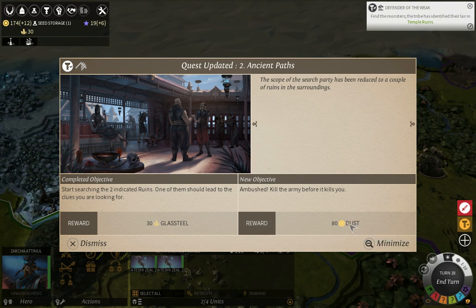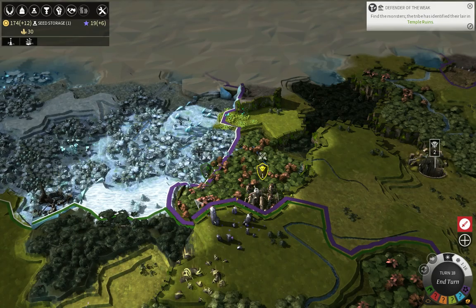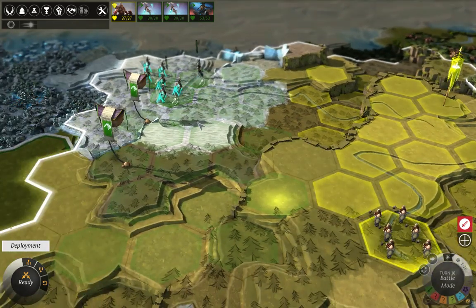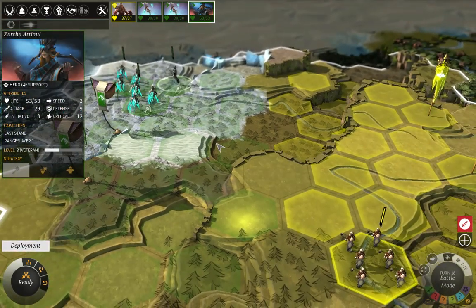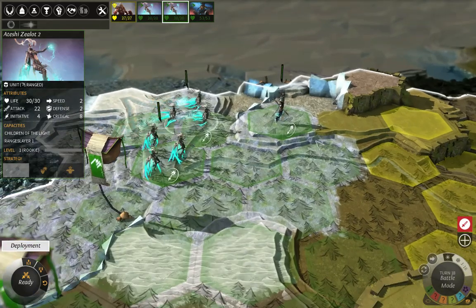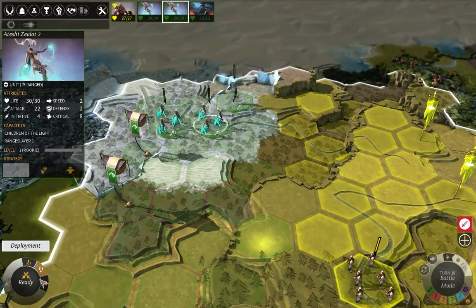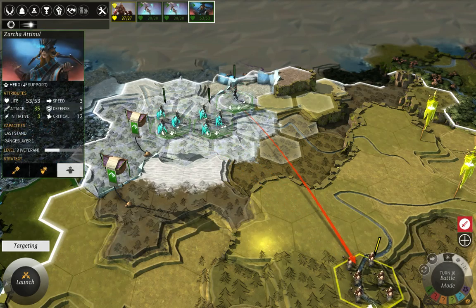I've been ambushed - a glass steel - and I have to kill an enemy army in return for some dust, which is really good because we do need this dust. It's only one bridge, not a big deal, but it does give me a chance to showcase the Zerts in combat. I'll settle my units like this - I'll be able to kill the enemy before they get to me, so I'll just ready up. I should have made those guys hold their ground because I do not want to walk forward at all.